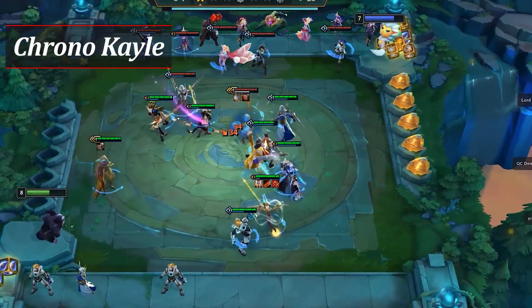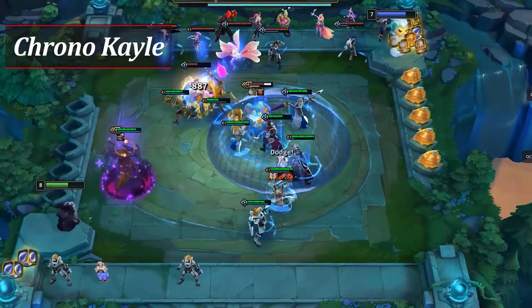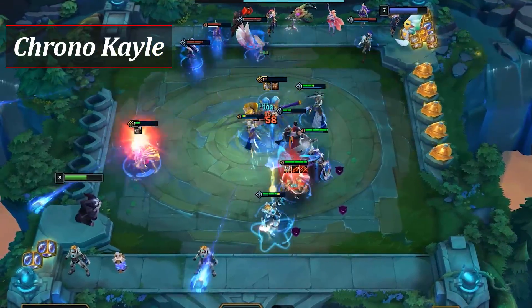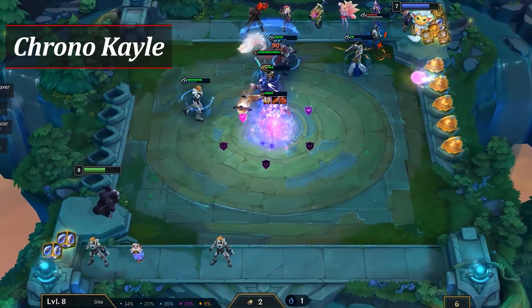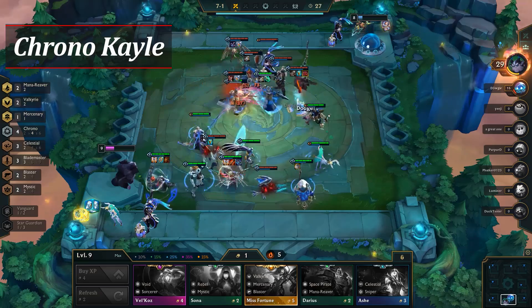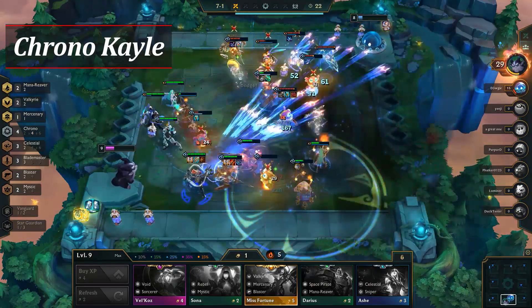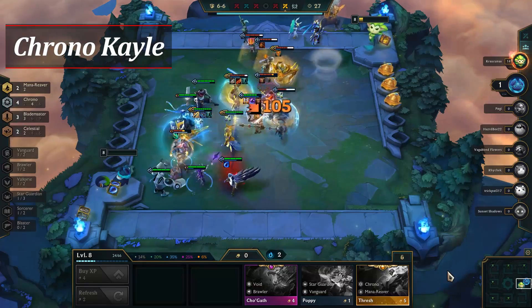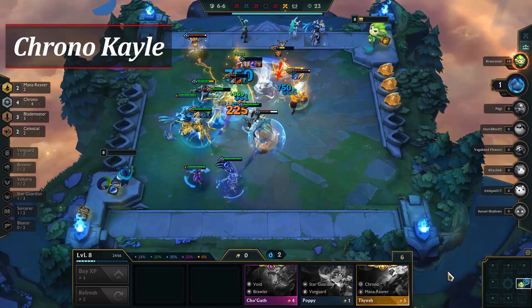Quicksilver is the only must-have on Misfortune as it ensures that her first ability channels for the full duration. Much like Darkstar, your goal for this composition is to roll at level 7 to stabilize, finding at least one Kale and hitting upgrades to the other core champions. Try to stay above 30 or 40 gold and look to go to level 8 on 5-1 or earlier if your economy is strong enough. From there, you want to roll to hit Misfortune 2 and find her Mercenary upgrades, or push to level 9 if your board is strong enough. The win condition for Chrono Kale is either Kale 3 or Misfortune 2 with Mercenary upgrades.